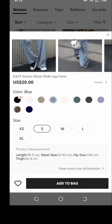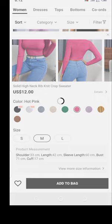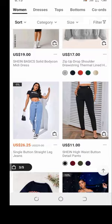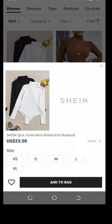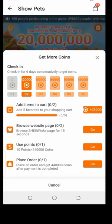I scrolled down to find other items I like, added a top, a pair of jeans in medium size, then a two-in-one outfit as the fourth item. For the fifth, I added a red skirt — I might actually buy it because it's so hot and it's almost Christmas. Now I have five things in my cart.